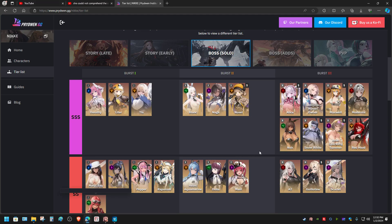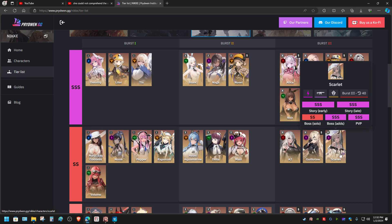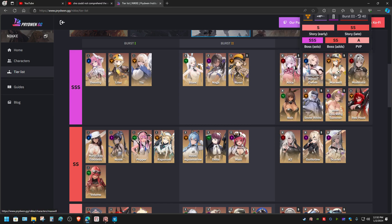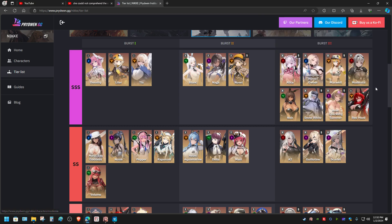Modernia is a very good damage dealer — that's basically what I'm trying to say. I follow this tier list guide a lot, but despite following it, I do not know what is actually happening. Why is Scarlet below triple S? Scarlet can do a lot more damage than Maxwell, Ludmila, or even Alice — it should be in triple S rank, not double S. That's the thing I have discovered.